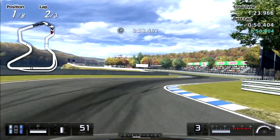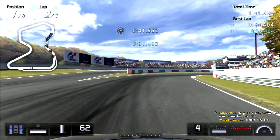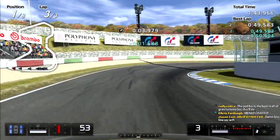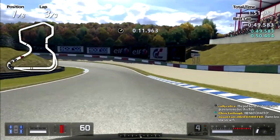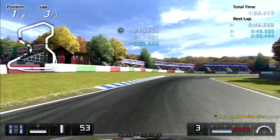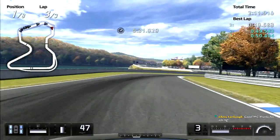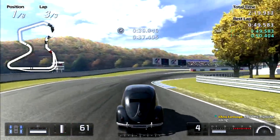Third gear heading into the bus stop. I have a two-second lead over the Mazda 6. This thing is modified at the end of the day, but I did limit the power — gave it about 69 horsepower.